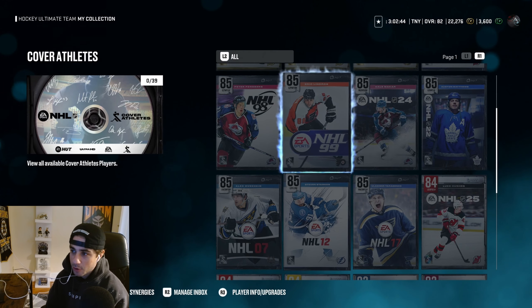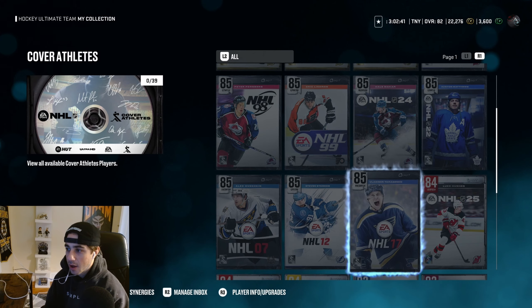I personally would rank them: Stamkos, Forsberg, Ovechkin, and then Tarasenko.